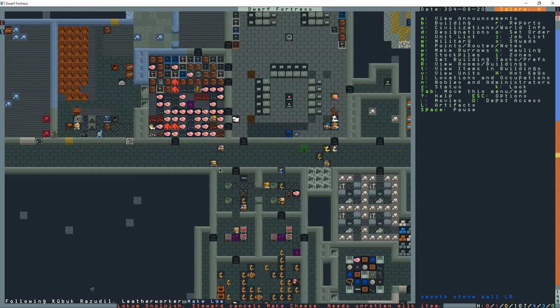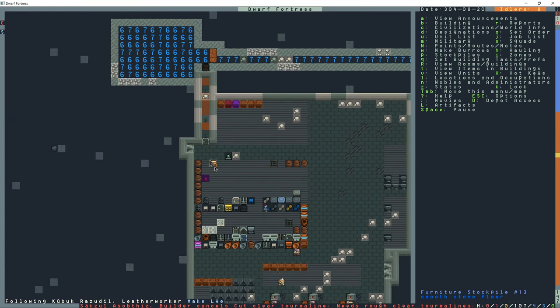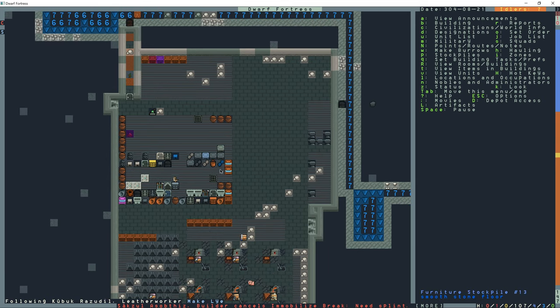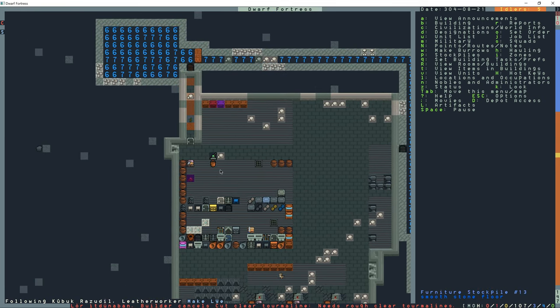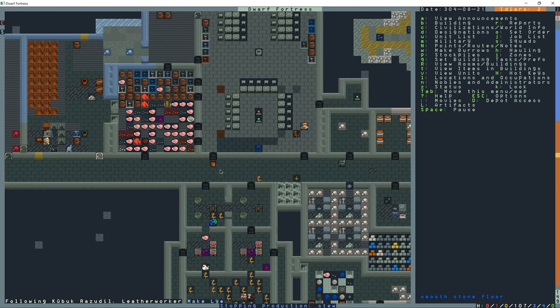I'm following Kobuk right now and look, he's going for a bucket - there it is. So if for some reason you're not making lye and you have everything except buckets, you need buckets.